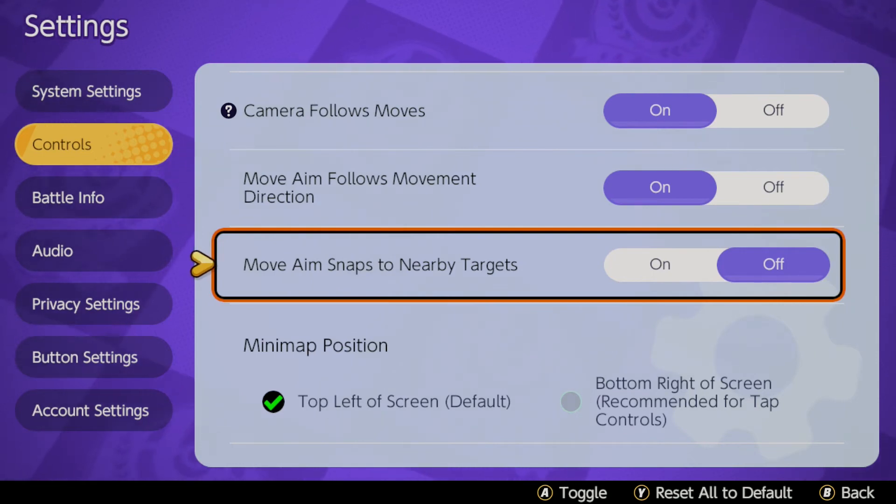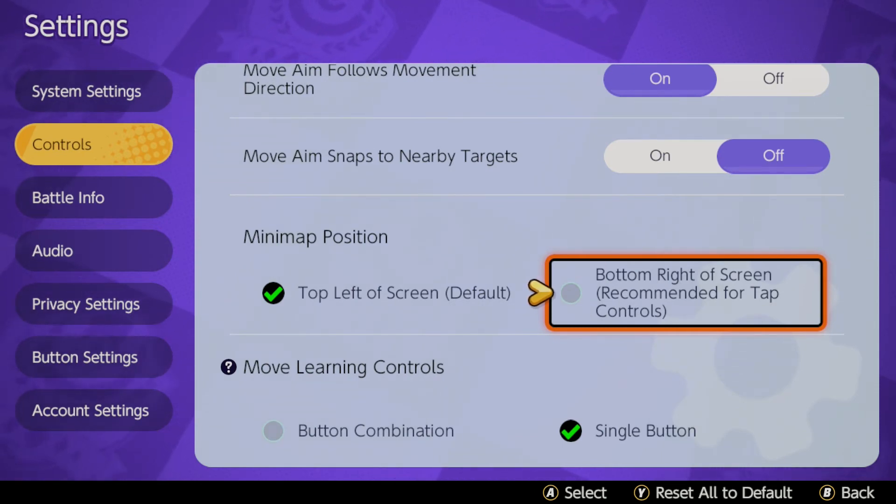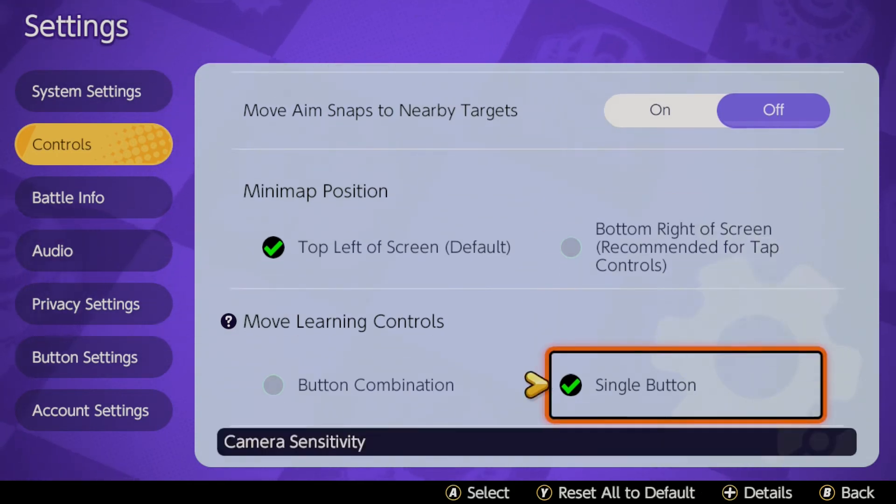And then minimap position — this is just personal preference. I like it top left, but you can move it to the bottom right; it's entirely up to you. Move learning controls: single button or button combination — single button, just get it done nice and quickly. It doesn't really matter too much.